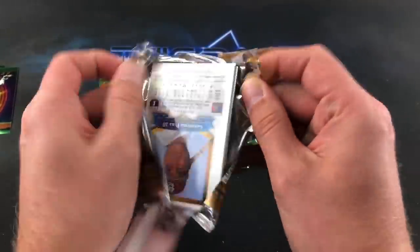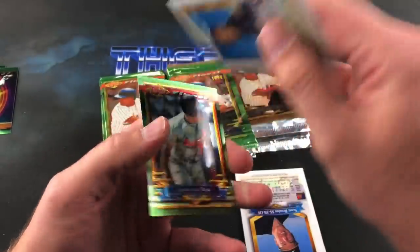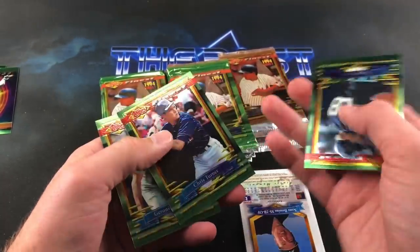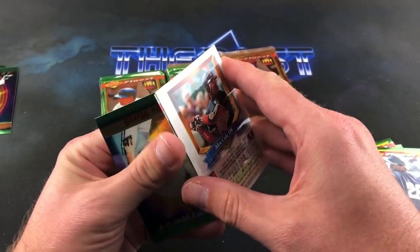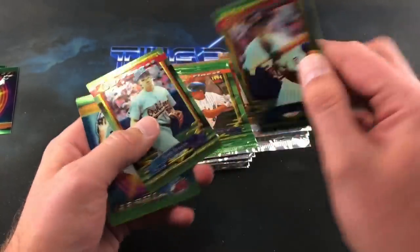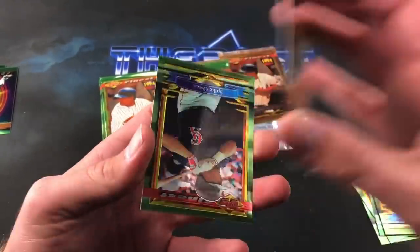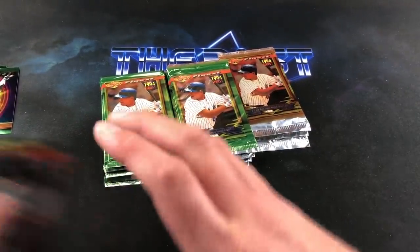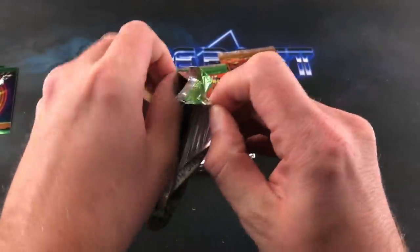Geronimo Pena on this next pack, Spike Owen. For some reason they decided to make Series Two go every which way. Chris Turner, Doug Henry, Scott Brosius, Chris Sabo's imposter Alex Cole, John Olerud is a decent one — the subset card. Spike Owen ends that pack of Series Two. Back to Series One — Tim Raines.